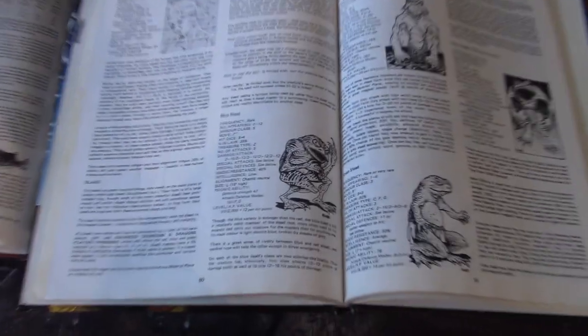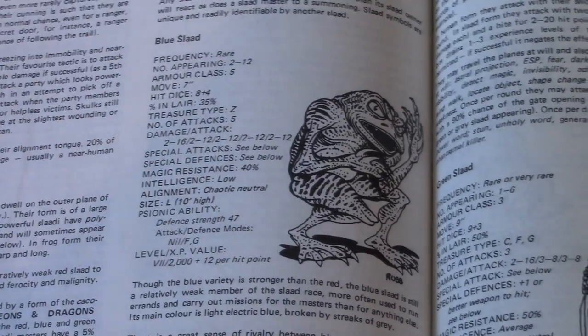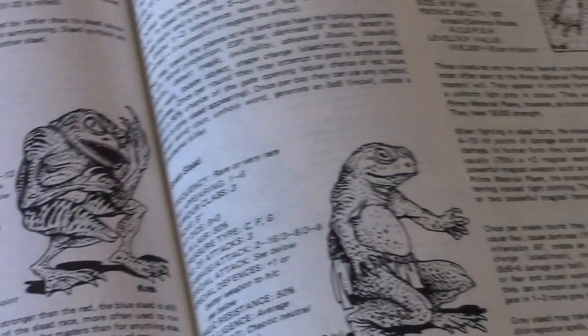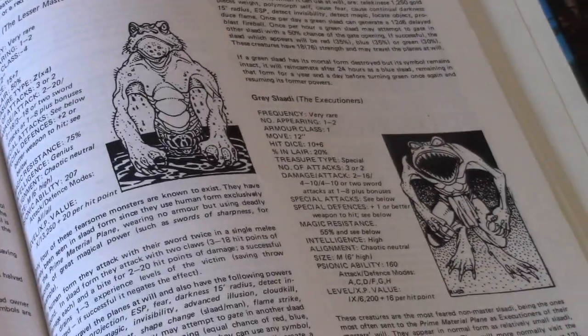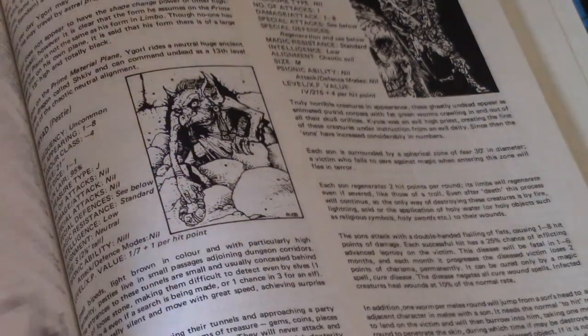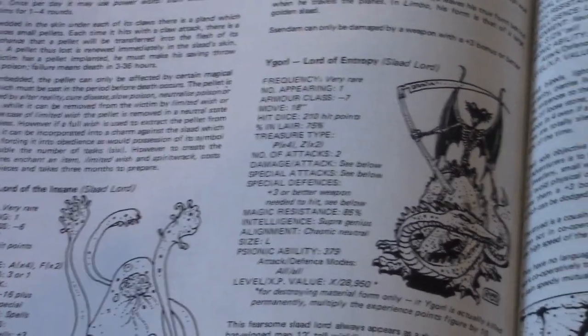These are the original Slaadi, more or less the same form as today. They do dwell in Limbo, and there were Slaad Lords — Sendam and Igoral.